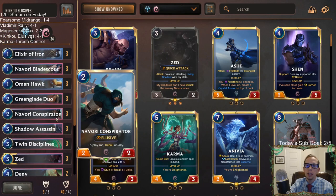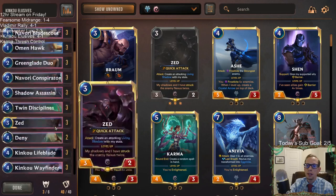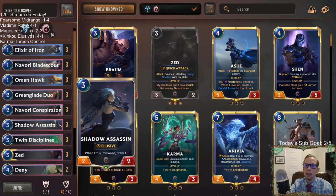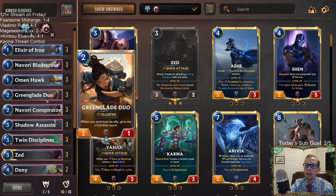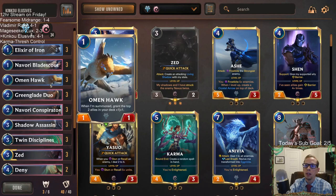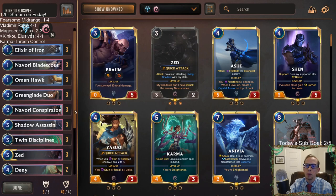I would recommend going two and two. The deck is pretty set in stone, very powerful, very good — we went 4-1. Even with all the nerfs, it's still good. Conspirator as a 2-2 is still worth it — being able to pick up Omenhawk and replay Omenhawk over and over is still just a great combo.